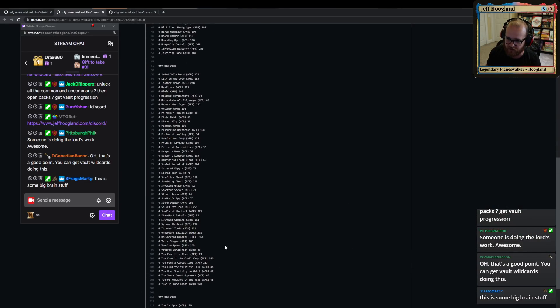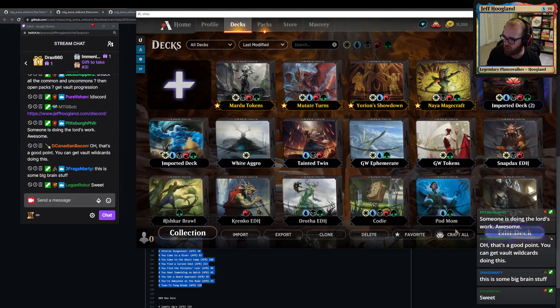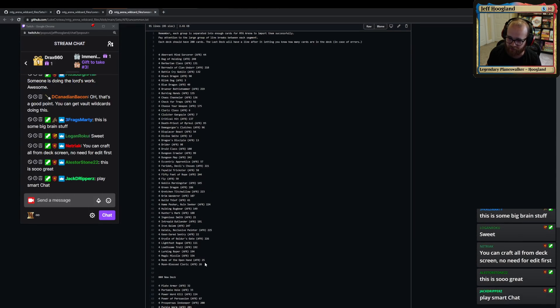I'm going to go to the next group and import all 200 of these and go ahead and hit Craft All — that used 196 common wild cards. Now we're going to go to uncommon and do the same thing.